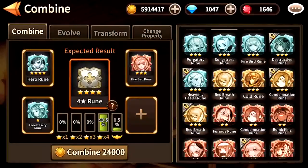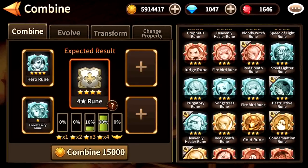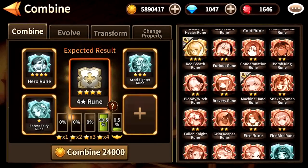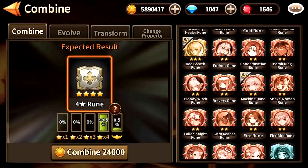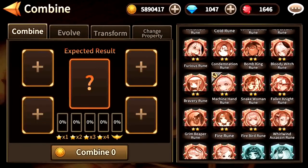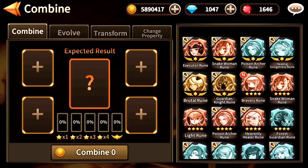Actually, you can reroll the 4 star. In our case, it's a Baldur rune — we want to change to something else that's not Baldur. You should use other runes. And we get a Mistress rune again. This is actually quite nice, but I already have an awakened rune for Mistress, so I will use it.